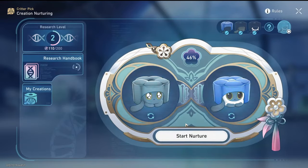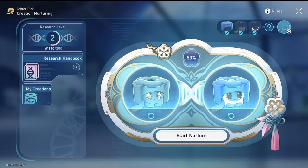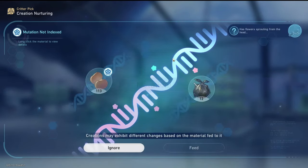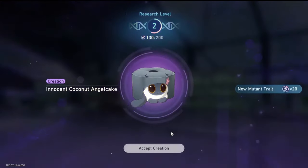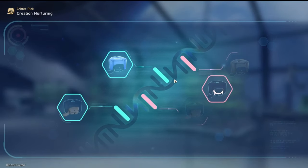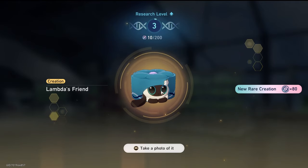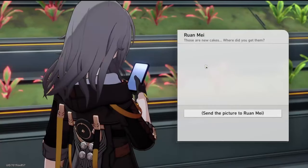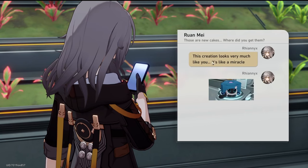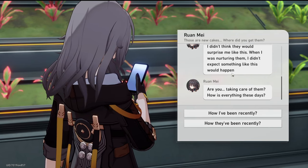Innocent Coconut Angel Cake. We're at 50% — we should be getting close to the mutation. Mutation! Let's try that. Special mutation — here we go. I need to give it these flowers. It's called Lambda's Friend. That's so cute. Oh wait, is that Ruan Mei? I've just noticed the colours. I'll find out when we see who we send it to. Send the picture to Ruan Mei. She says: 'This creation looks very much like you — it's like a miracle. I didn't think they would surprise me like this when I was nurturing them.'